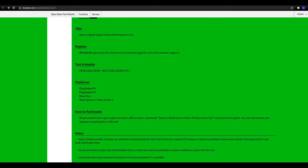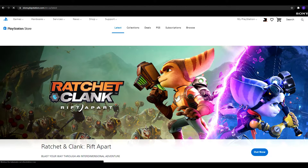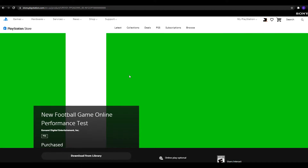How to participate is pretty easy. All you have to do is go to your console's official store and download 'New Football Game Online Performance Test.' You can search for that, download it, and once it's finished downloading you are right into the action.